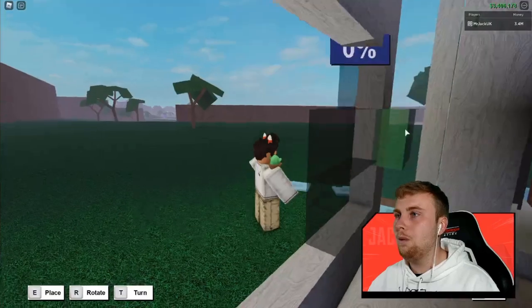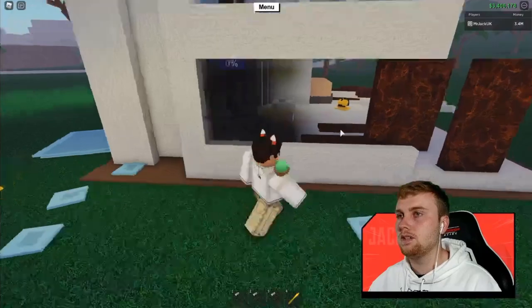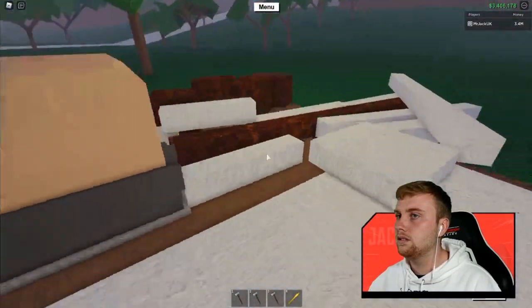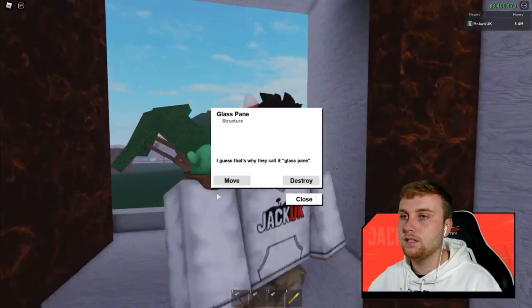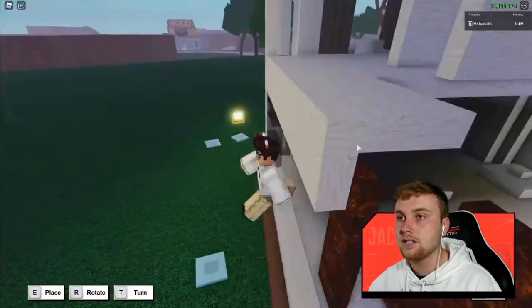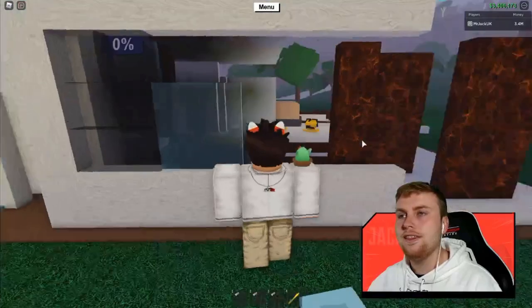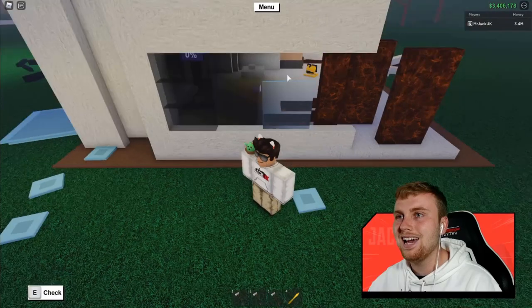I'm not entirely sure where I want the windows to be on the side of this building. Obviously the windows need to be kind of everywhere to let the light in. The thing I'm unsure on is the floor plan, because I'm not doing the interior in this video — I need to know whether you guys want an interior video, and then decide where the windows need to go from that.